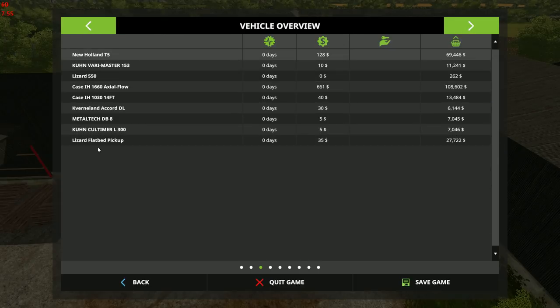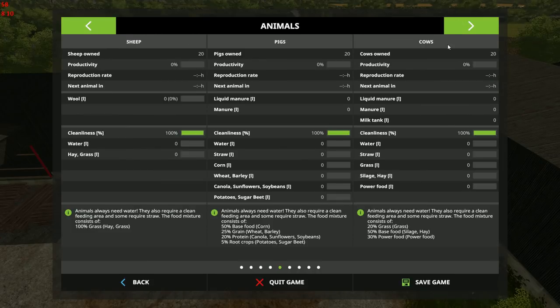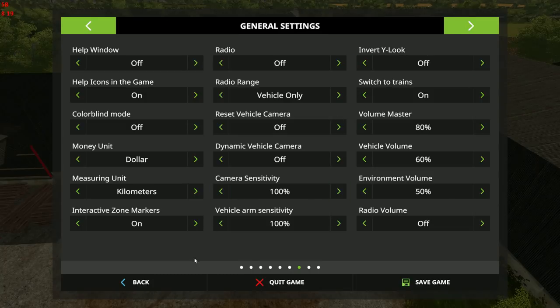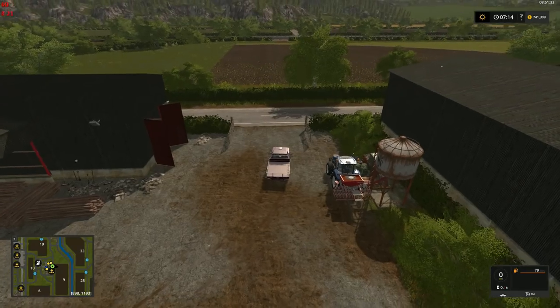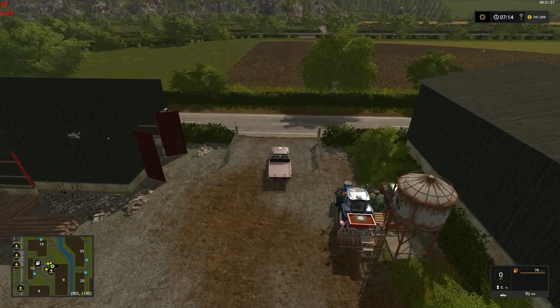Here's what we've got for vehicles — very little. I added the Lizard flatbed truck, actually the third most expensive item we own. Our production vehicles are there just to show they exist. So that's a look at the big picture — not a ton of sell points.